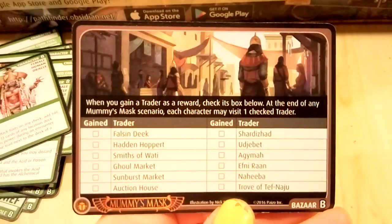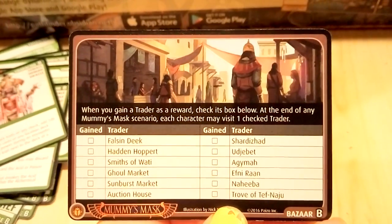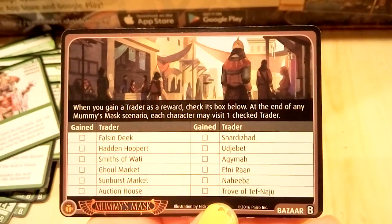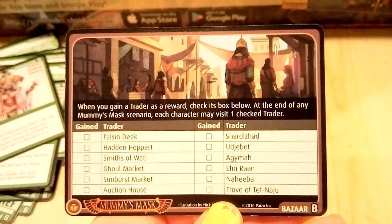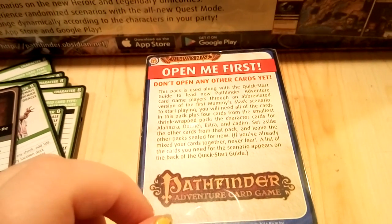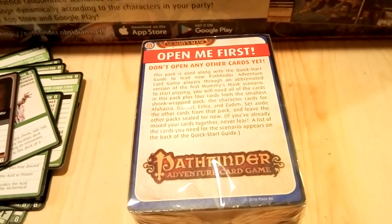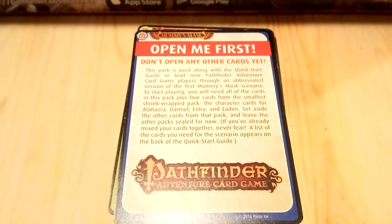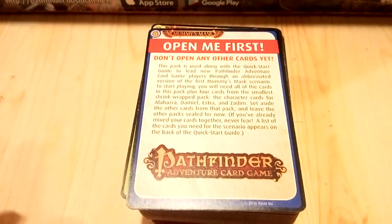Cure poison and all that other random stuff. 'When you gain a trader's reward, check it in the box below. At the end of any Mummy's Mask scenario, each character may visit one checked trader.' Cool. And the last one is what this 'open me first' card was about — it looks like all that stuff I was opening was supposed to be opened last.